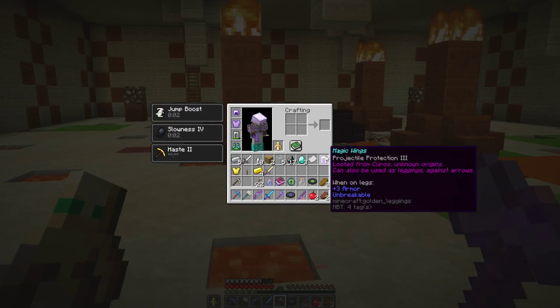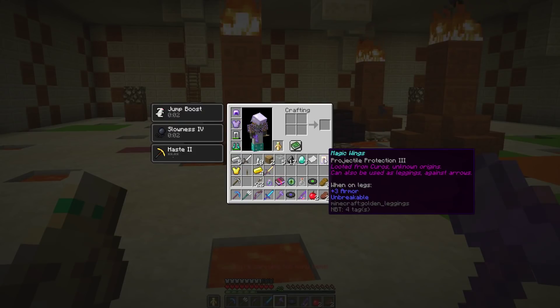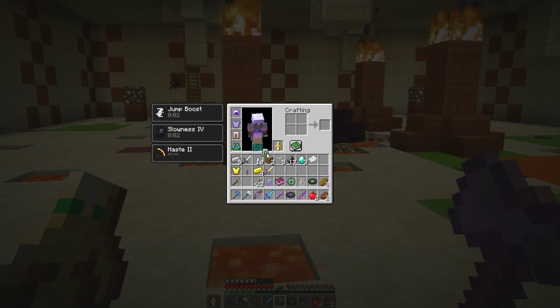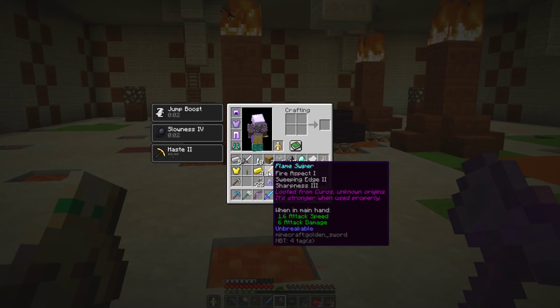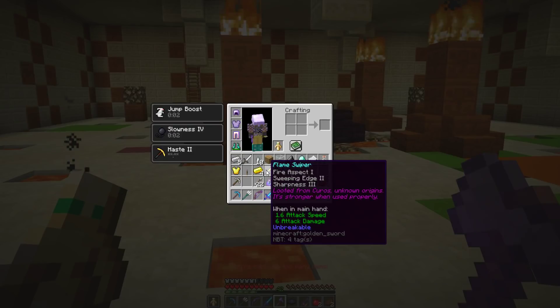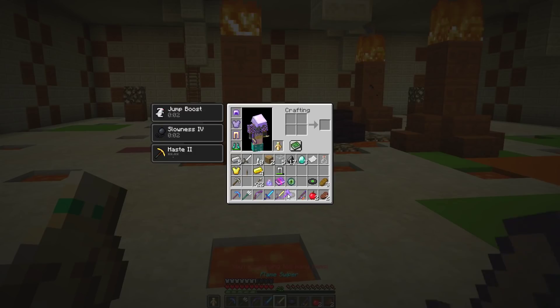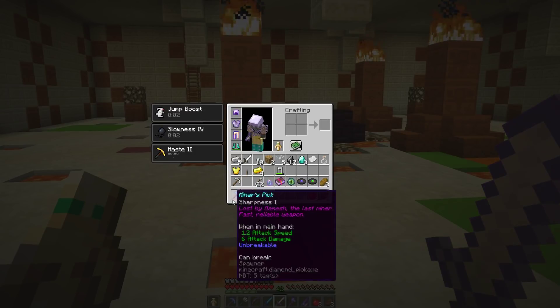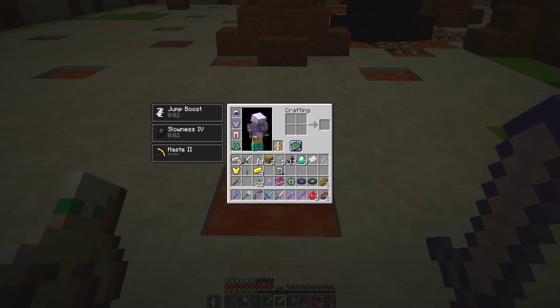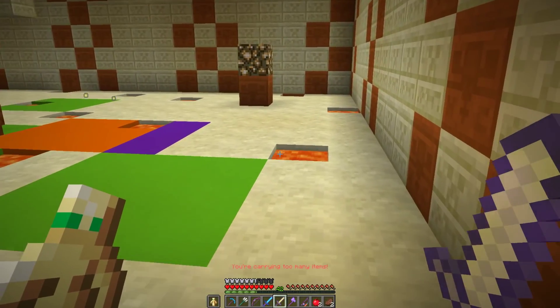Magic wings — fire protection, free, from Kuros, unknown origins, can also be used as leggings against arrows. I can wear them. They're a little worse for damage reduction but fire protection sounds very good given the blazes I already hear below. And the Flame Swiper: fire aspect, sweeping edge, sharpness. It's stronger than a normal sword. I have too many weapons now and that might be why I'm slow.